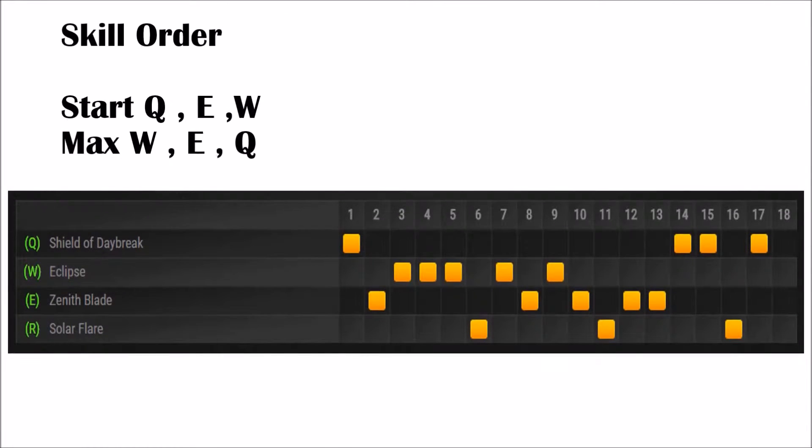Skill order: you start Q, then E, then W, and you max W, E, and Q.